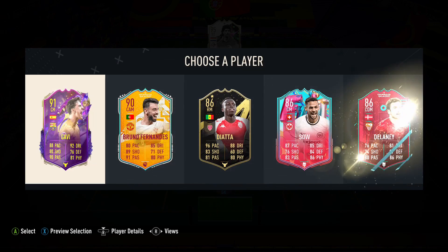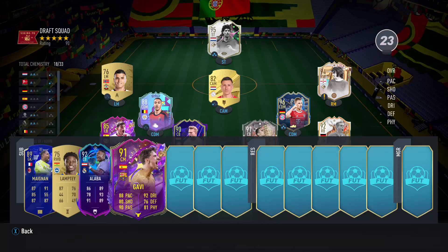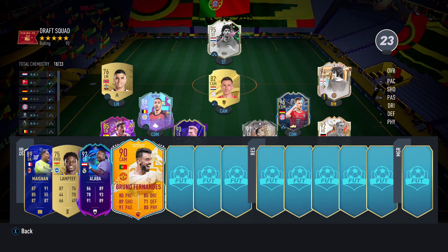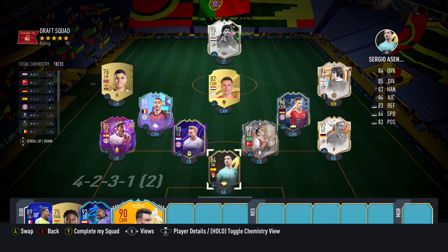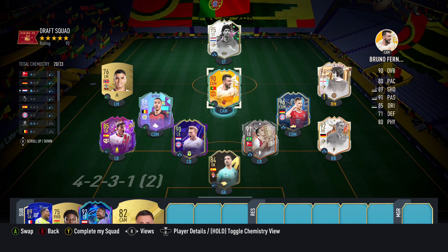First midfield sub — I think I might go Gavi here. But actually, maybe we go Bruno Fernandes because we still have that 82-rated at chem, so it might help with chem as well. Let's stick him in at CAM, plus two chem. Beautiful — it helps with De Ligt.